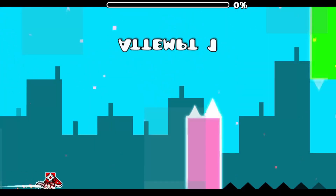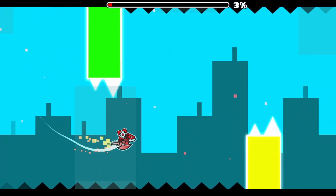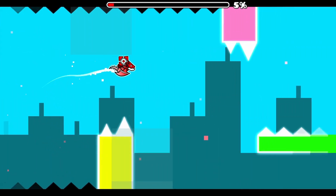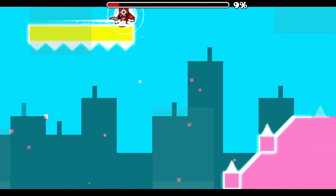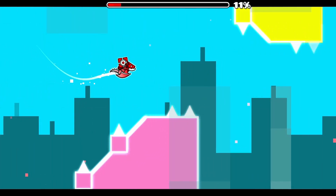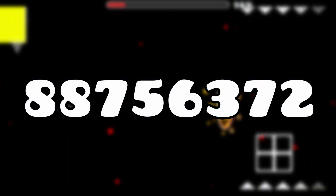I constructed a layer of buildings to follow the player in the back, while also slightly moving to the left to give it that parallax effect. I also tried having buildings move into the foreground, but I couldn't figure out how to make them fit, so for the time being, I made them semi-transparent so they don't impede the player's ability to actually play the level. And that was time. You can play the level using the ID on screen right now.